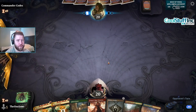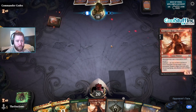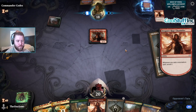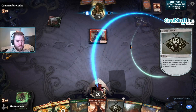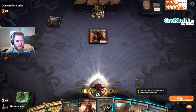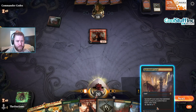Gilded Goose is our only way to double blue if we draw Counterspell. Could be a Channel deck — maybe they're not. Another fair deck? Are they playing Jund? That's what I draw. Steam Vents. I'm gonna go with Spire Bluff Canal, Lightning Bolt, and Channeler.